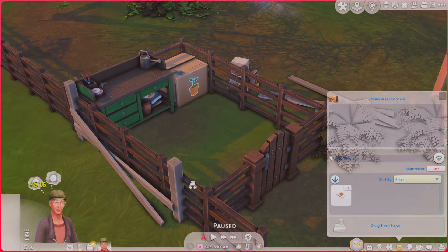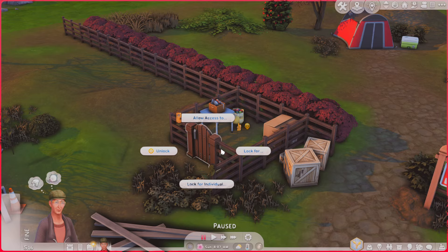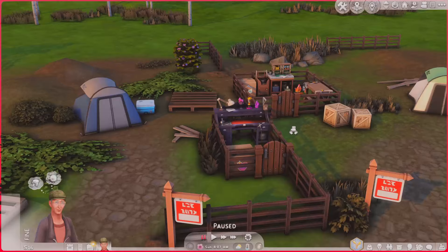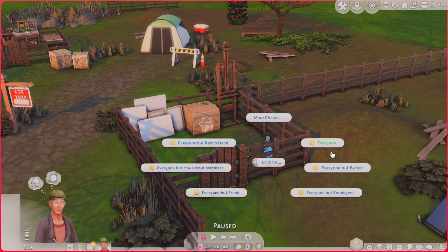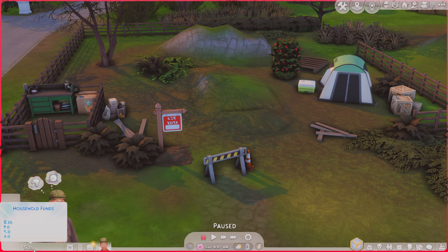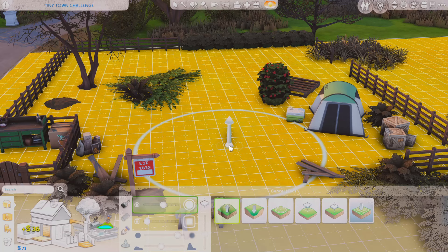Now I need to lock all the other fenced-in areas so Frank cannot use any of their items. I'm going to set 'lock for everyone' on all the other sims' sections. There we go — we have the right amount in his funds. Flattening the land actually gave us 36 simoleons extra, which is a nice bonus. And I'll change the vacancy visual so it appears the lot is sold.